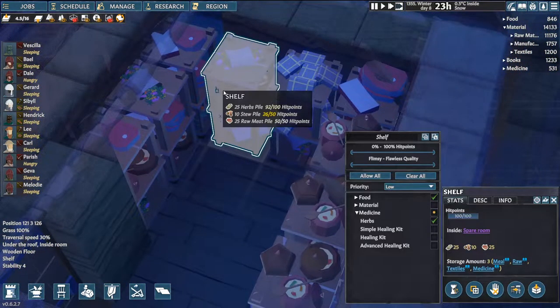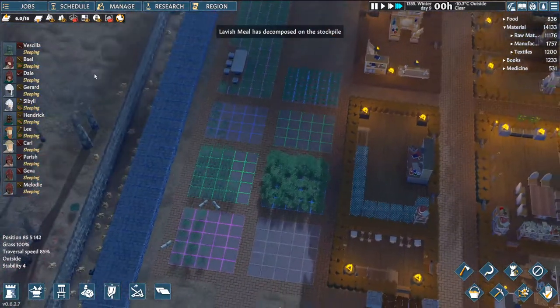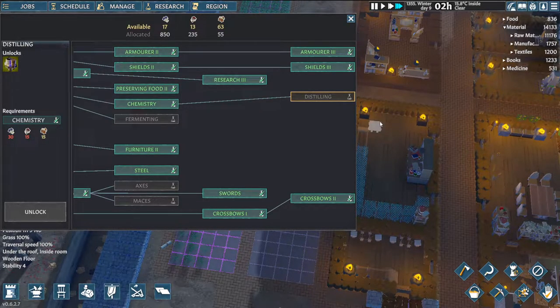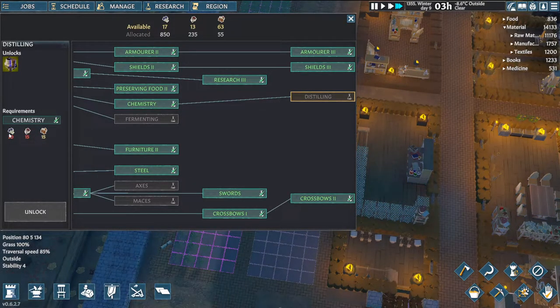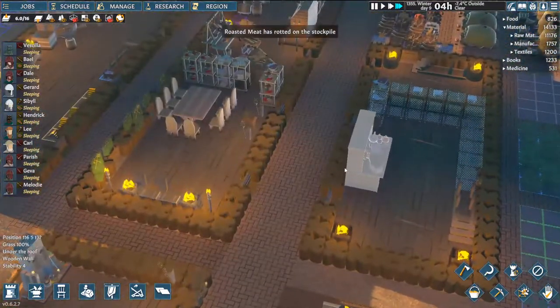Which means we can take the medicine out of everything else in theory. We can keep it downstairs — the priority down here is low, so we'll move it. It'll get moved automatically up here unless we run out of space. And since I'm going to need to make the distillery, I'll need to leave this space open for the spirit distillery. We need two more textbooks and 13 more chronicles.